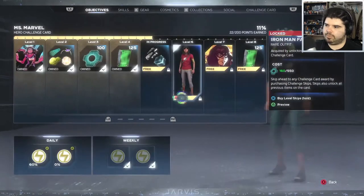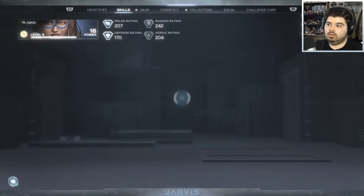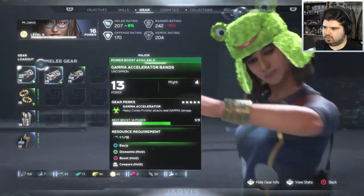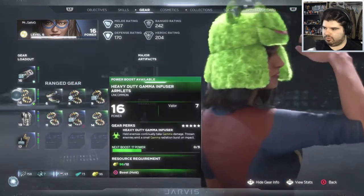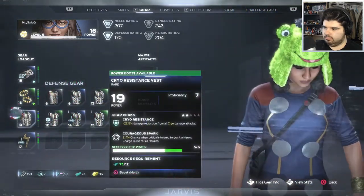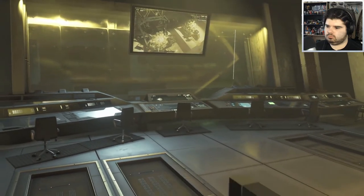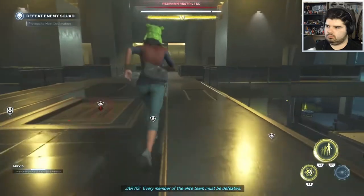I got some gear — I'm not gonna keep swapping out gear because if it works like Destiny, the higher your level the higher-level gear you get. So if I can get higher gear now it'll work out better for later. Every member of the elite team must be defeated.